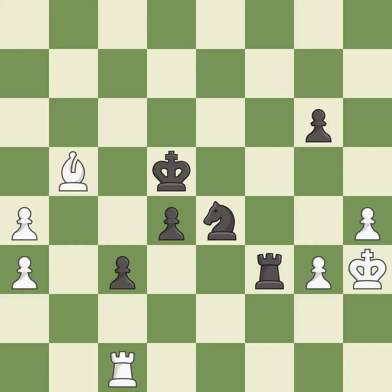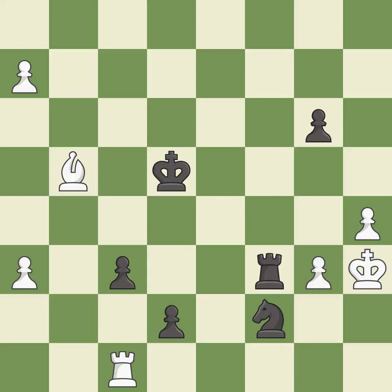This pushes a passed pawn. This threatens to push a passed pawn towards promotion — it is excellent. The passed pawn moves towards its goal — it is best. This pushes a passed pawn. This threatens to push a passed pawn towards promotion — it is excellent. This wins a pawn — it is best. The passed pawn moves towards its goal. This threatens to promote a pawn to a queen — it is best. This stops the opponent from being able to promote a pawn to a queen — it is good.